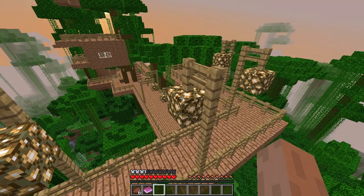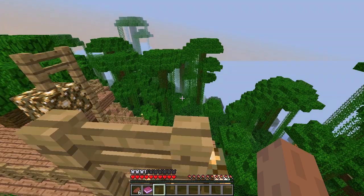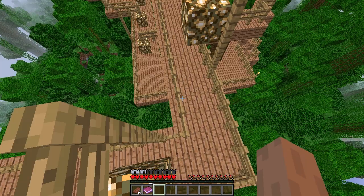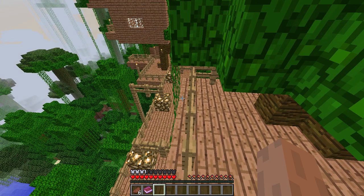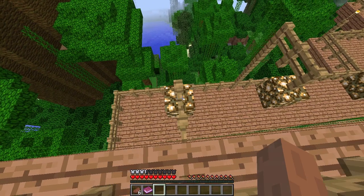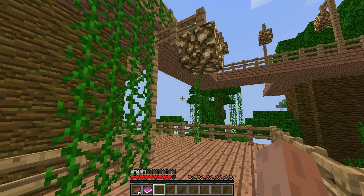Sprint jump — there we go — and sprint jump. Alright, so this is the one I needed to get around, so I can come here and then go over here, down here, and then sprint jump. Dang it, I missed.